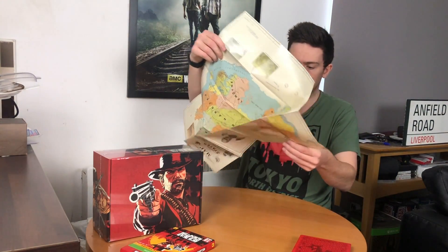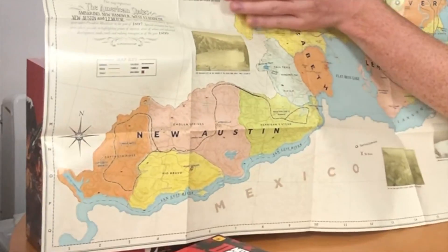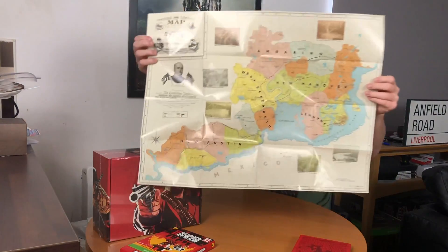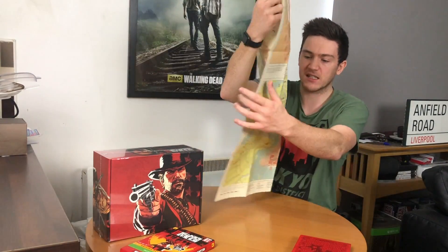This is the big map which comes with the Ultimate Edition — this is huge. That section is from Red Dead 1, and in Red Dead 1 you have Mexico. Then this is all new. On the other side, you've got a map of Saint Denis, which is the big city in this game.